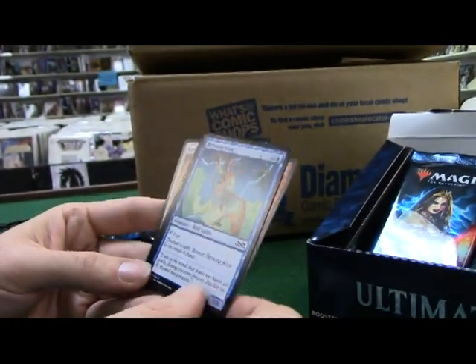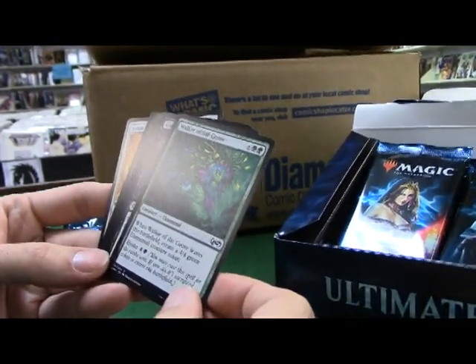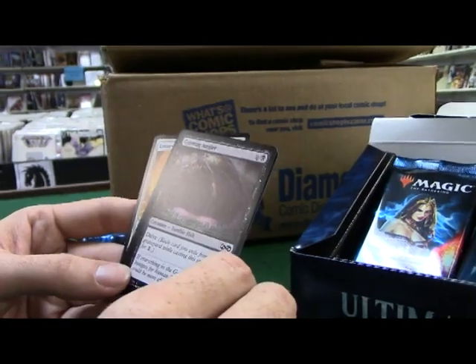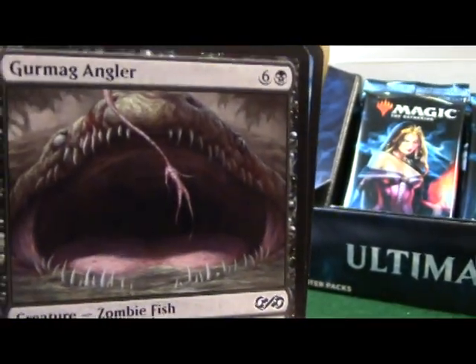Skywing Aven. Fiery Temper again. Walker of the Grove - great card, when he leaves the battlefield in any way shape or form... that is some awesome artwork though. That is a cool card.